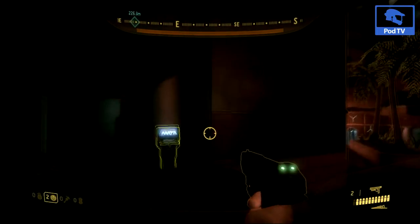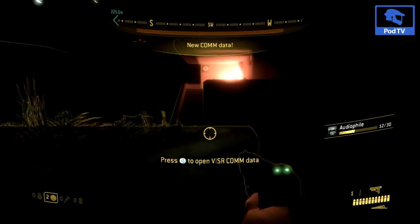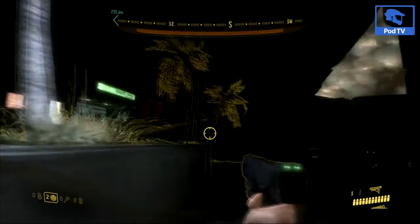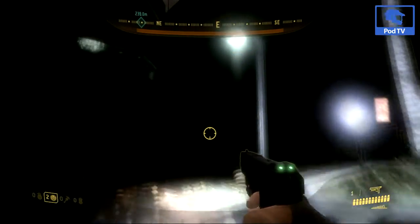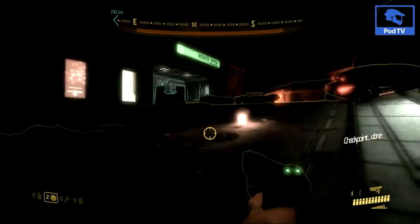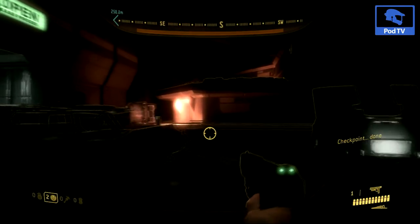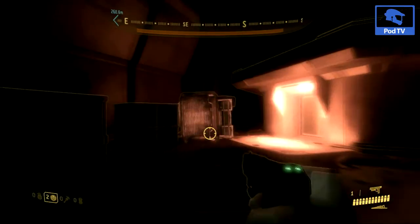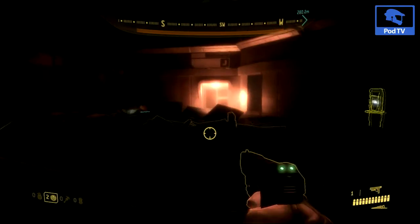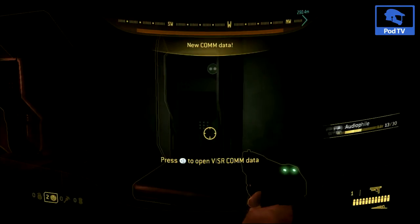For this next one, you don't want to go through the door — you want to go to the right side of where the door was to get your twelfth audio file, and you just keep following the path. There's a little gap in some of the buildings that you can walk through to get to this next one. After you walk through it, head south again and up the road ramp on the left, then hop on top of those boxes in the truck to get your thirteenth one.